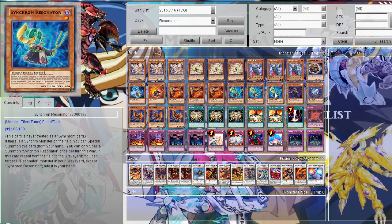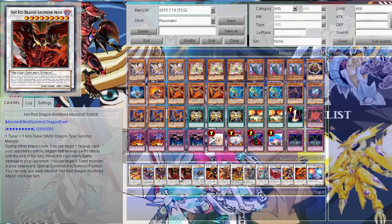Then I run three Synclone Resonator, which I think is pretty much the best one of all the Resonators. If there is a Synchro monster on the field, you can special summon this card from hand — but only once per turn. And if this card is sent to the graveyard, you can get a Resonator from the graveyard back to your hand. So it's a really good card, making it easy to go into high level Synchros like Hot Red Dragon Archfiend Abyss.